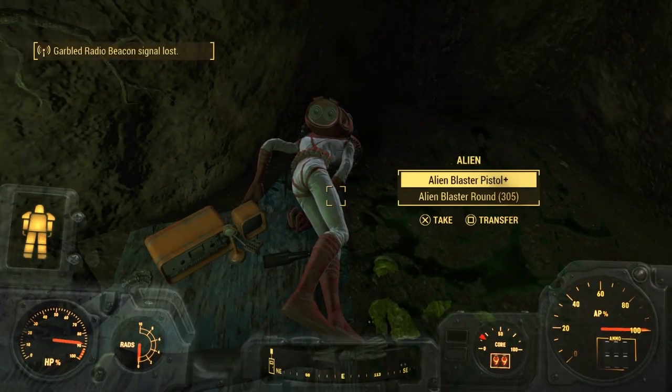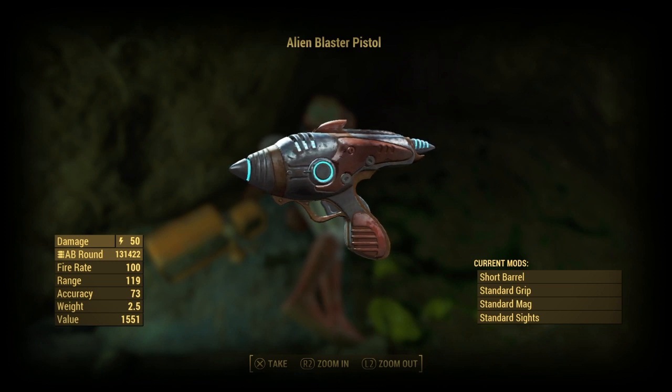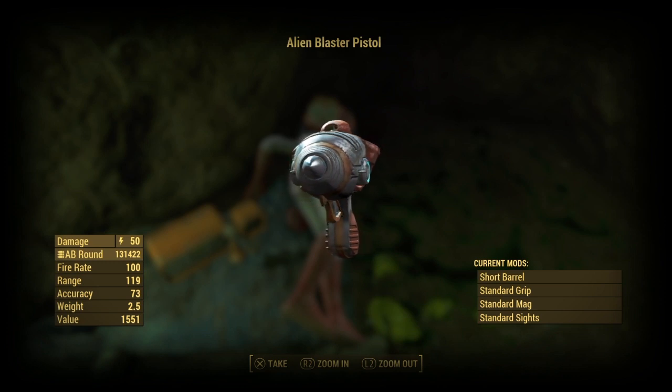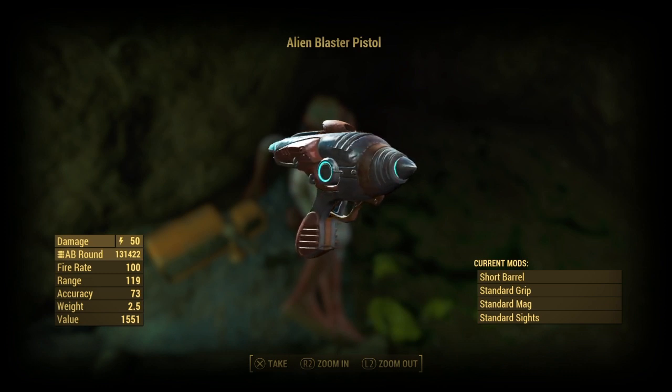The Alien Blaster gives a damage of 50, fire rate of 100, range of 119, accuracy of 73, weight of 2.5. Its value is 1551 caps. It has basic mods — you have your short barrel, standard grip, standard mag, and your standard sights, which actually looks pretty nice. I will be upmodding it later.